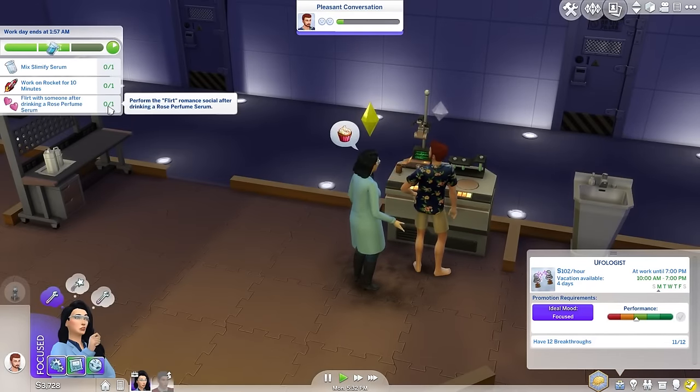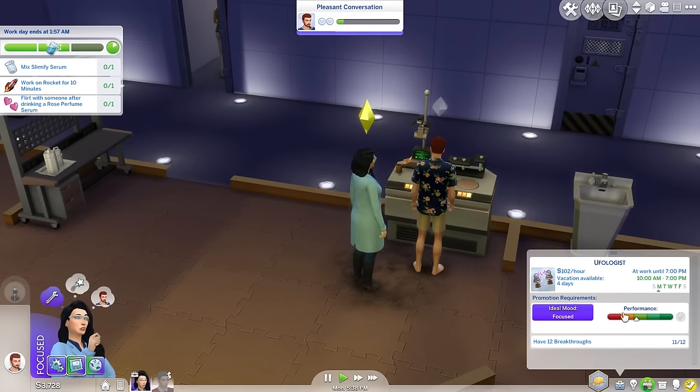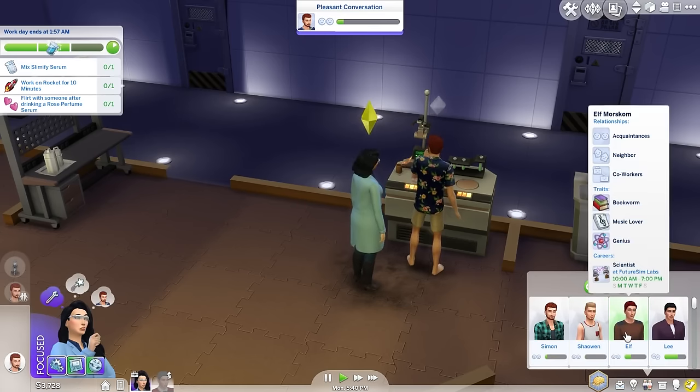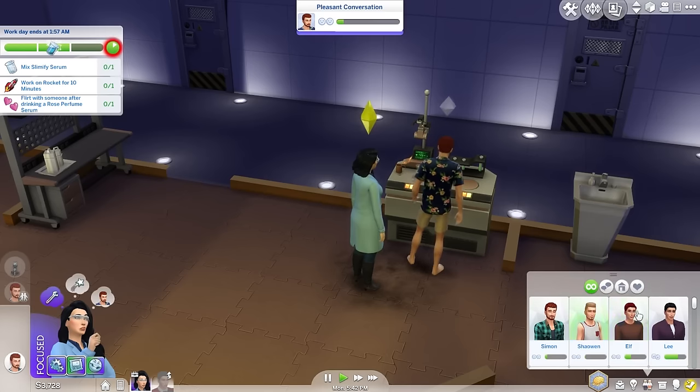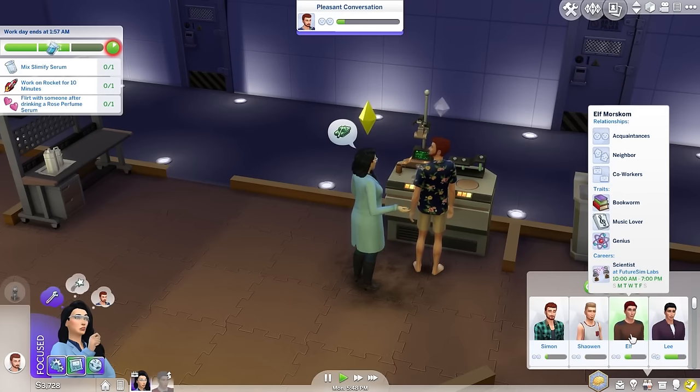Let's see what else we get here now that that's done. Flirt with someone after drinking a rose perfume serum. I wish Elf actually showed up to work because I would love to have her flirt with him. I mean, they're co-workers but they don't actually see each other at work ever. I do want to actually have her hang out with him to get a little closer since they are quite friends.